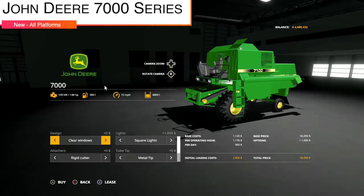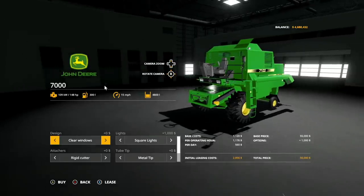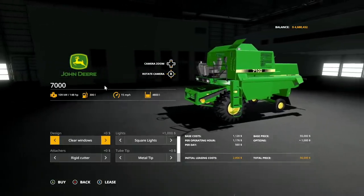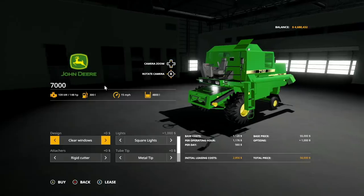Starting off today, new mods for all platforms. We have the John Deere 7000 series by Zervertex, Markin, and Kola Modding. We talked about this at Farm Sim News today, which released right before the mods were released. Let's check this one out. 148 horsepower, 300 liters of fuel, 15 miles per hour, 4,800 liter capacity.